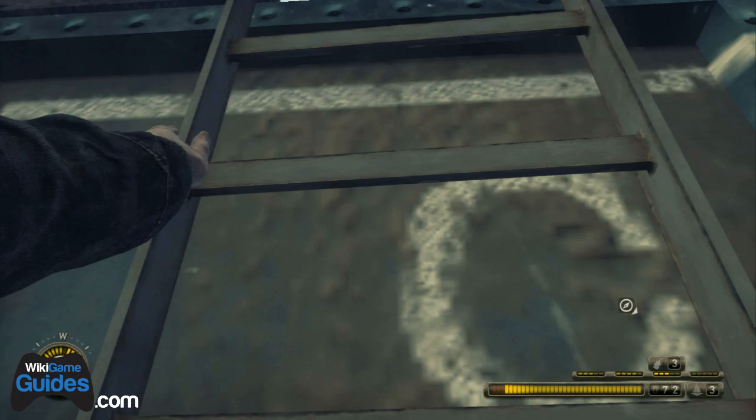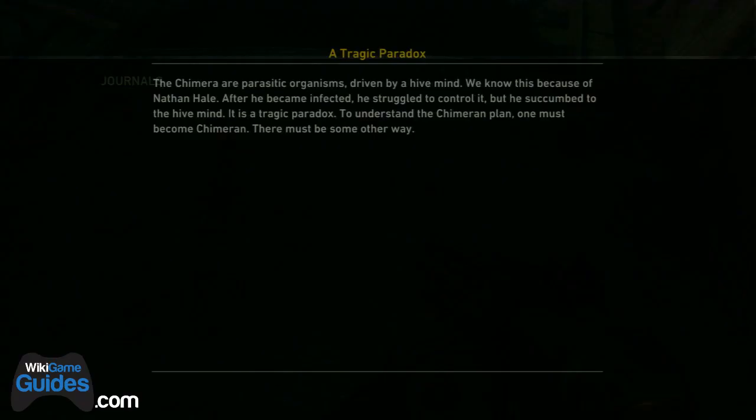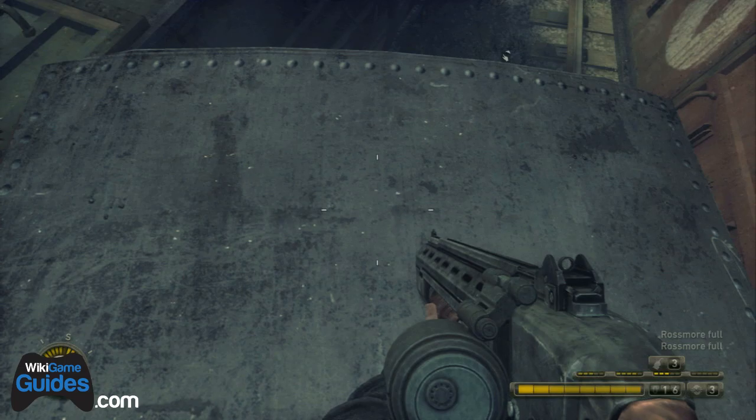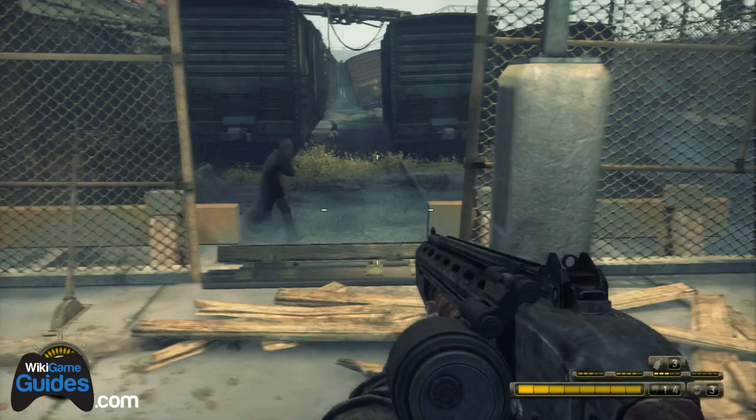The next journal is not too far after that. Climb up the ladder, get on top of the trains, and next to a shotgun and a bunch of ammo is the first text journal of the level.